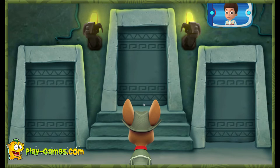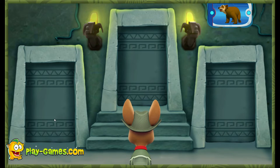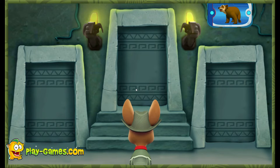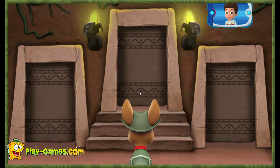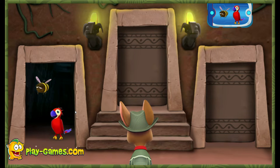Tracker needs your help to choose the right doors through the temple! You need to follow the right animals by listening for their sounds! Tracker has the perfect pair of ears for that! That doesn't sound right! You need to find a bear! Try again! Remember, a bear sounds like this! The bear! That's it! Next, you need to find the room with a bee and a parrot! Listen to the sounds behind each door! That way!